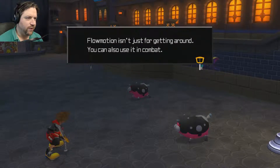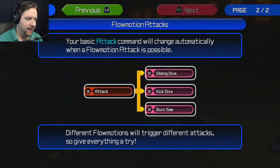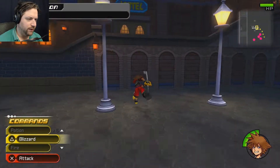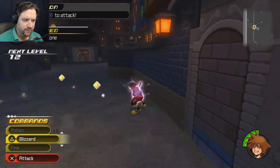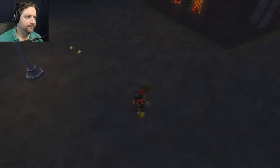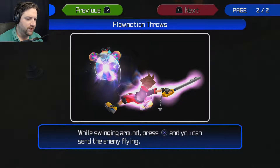Flow motion in combat — slide towards poles or walls and the attack command will change automatically. Different flow motions trigger different attacks. Slide toward poles, then perform a formation attack. Use the left stick and square to slide into a large enemy, swing around it, press X and you can send the enemy flying.